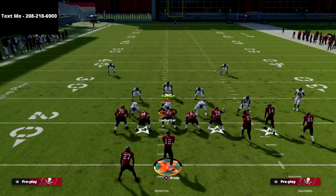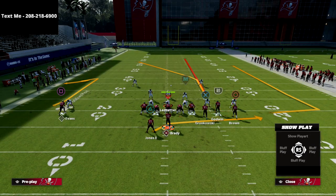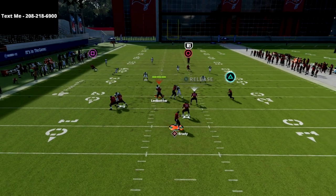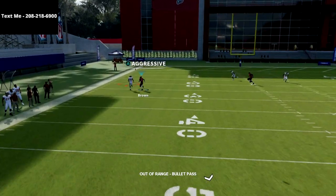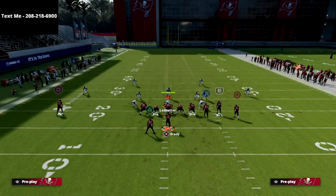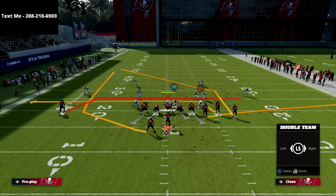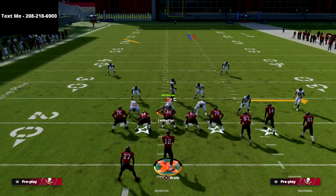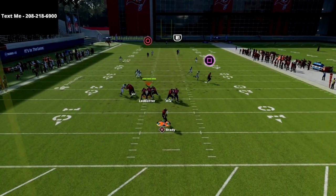First, we're going to show this against Cover Four Drop. All we're going to do is streak the R1 receiver, put the tight end on a delay fade — that should be all you need. The comeback route this year has made this a little glitchy, so you can also put the left side receiver on a five-yard dig. It's essentially a max protect setup.